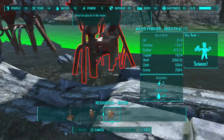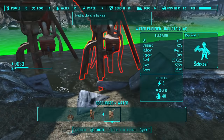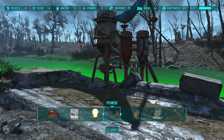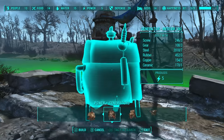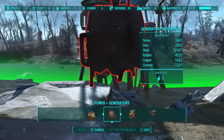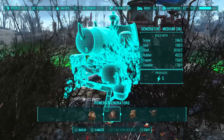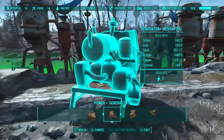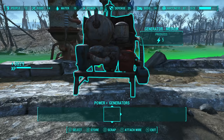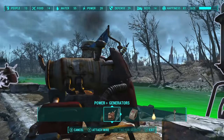I built three in my test but you can build more — I went and built seven or eight and it was fine. You need to connect them to medium generators because each purifier requires 5 power and medium generators create 5 power, so each one needs its own dedicated medium generator. Crafting the purifiers requires 4 oil, 2 ceramic, 10 rubber, 4 copper, 20 steel, 4 cloth, and 6 screws each. The generators cost 3 screws, 3 gears, 7 steel, 3 rubber, 3 copper, and 1 ceramic.